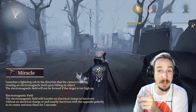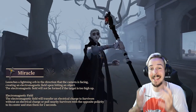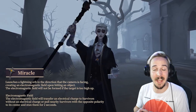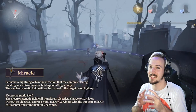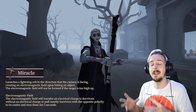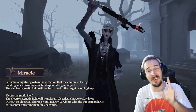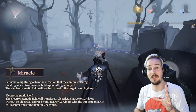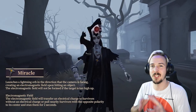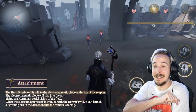The Miracle ability allows him to launch a positively or negatively charged lighting orb towards survivors. So if it is negatively charged and hits a survivor that is also negatively charged, nothing will happen. If it hits a survivor with no charge, that survivor will become negatively charged. But if it hits a survivor that is positively charged, that survivor will get sucked into the center of the orb and then be stunned for two seconds, allowing the hunter to close distance and hit that survivor.